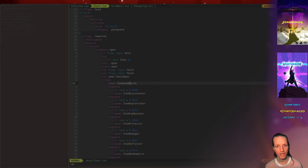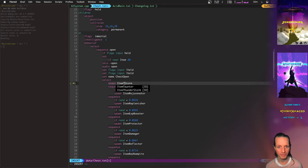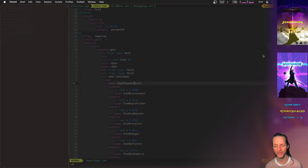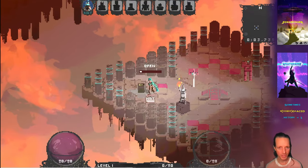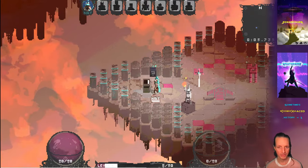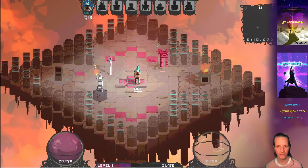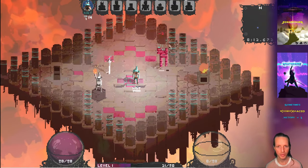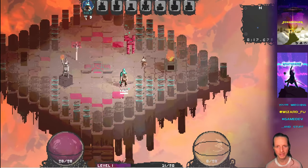There's also the thunderstorm, which has chain lightning — probably my favorite new thing this week. Watch this thunderstorm with the chain lightning. Once lightning hits any entity — a person, a creep, or a building — it will chain to nearby entities. Let's get the lightning going and watch it chain to different entities.